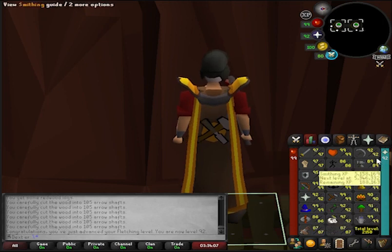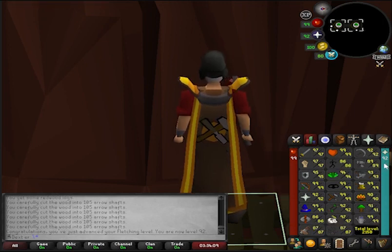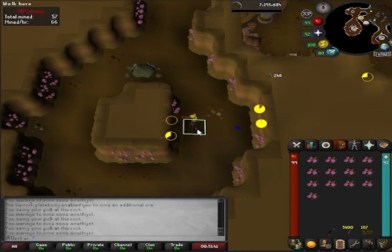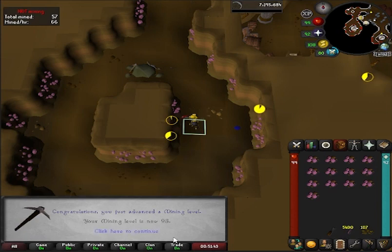We'll keep going with woodcutting, but I want to do a little bit of mining just to get that up to 93. So we're at Amethyst — nice and slow, nice and AFK. All I'm going to do is get 93 mining here. I want to get enough dark tips so that I can boost a whole other Fletching level. As you can see, 93 mining getting up there.